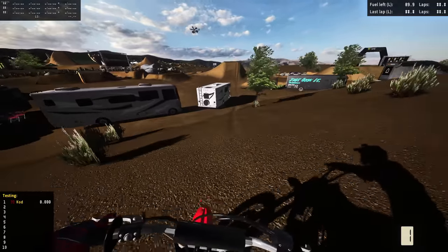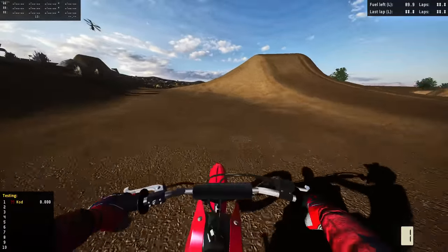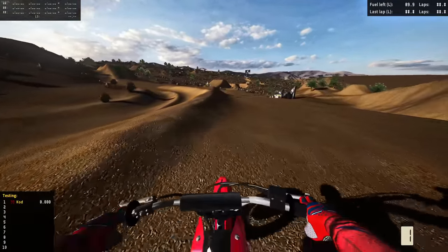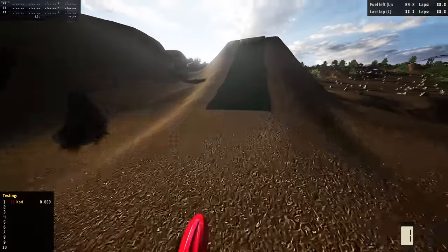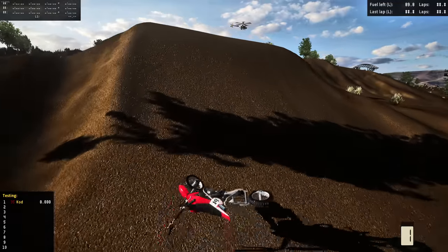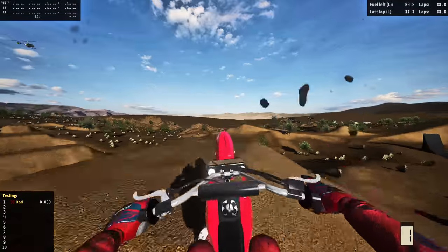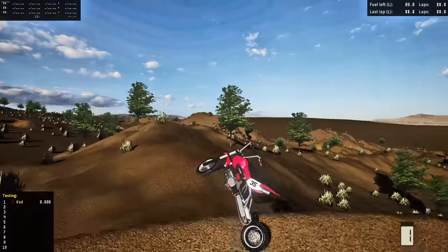I'm trying to think what else we could possibly hit. Maybe something with a long run-up to a long face. This doesn't look bad, but I don't know where we'd land. We could probably triple that, but I don't know if that's gonna be as cool compared to what we just did. Wait — what if we could transfer that to the other side of this little berm? That could be pretty cool.